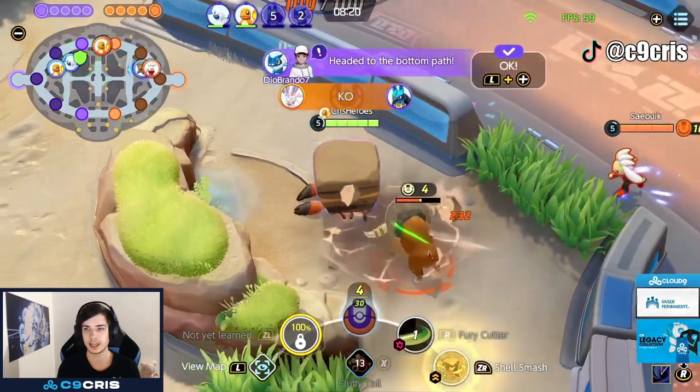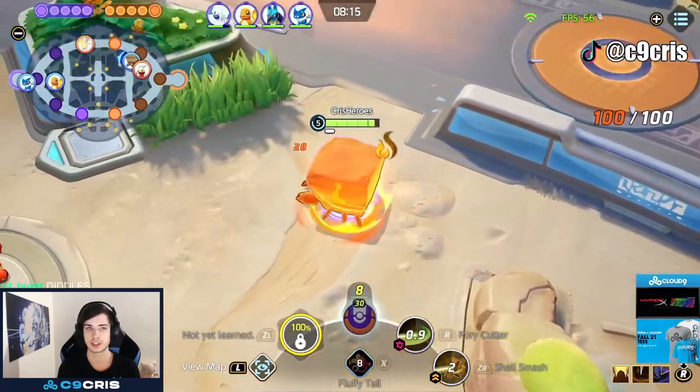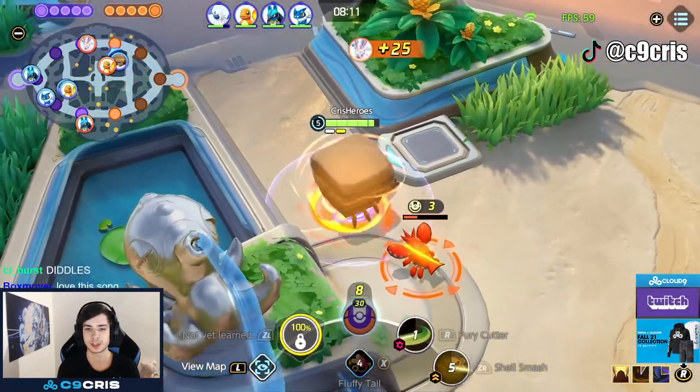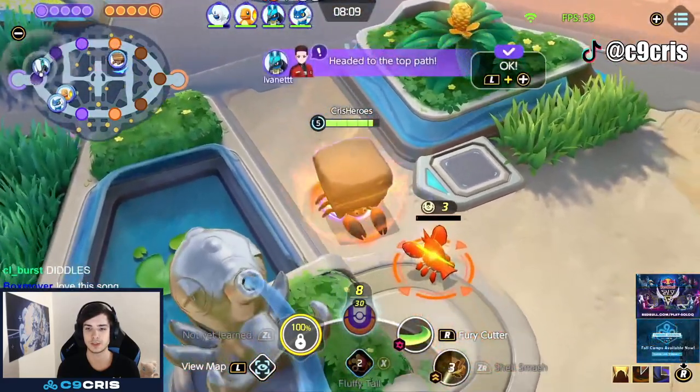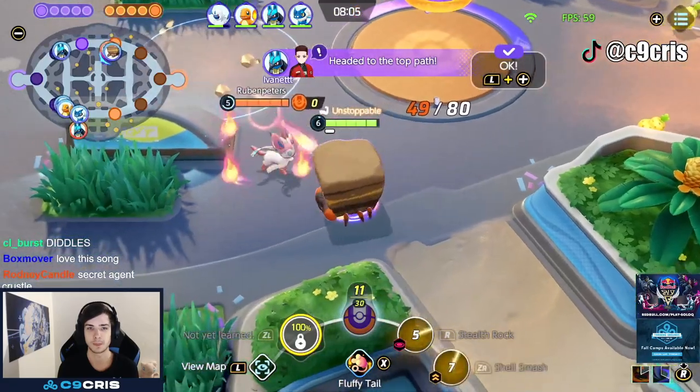I'm just Fluffy Tailing this, doing it very fast. You can see the enemies are already busy in bot lane because he just wants to fight and doesn't recall to force buffs. The Cinderace actually saw me in the jungle, but I'm still just gonna have the better last hit, so we take it and just run away with Shell Smash. We see this one up as well, so we take it fast. As soon as we get to level 6, we just try to farm as much as we can and get everything.